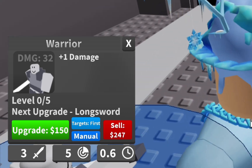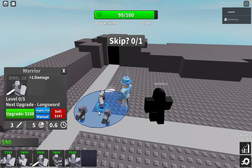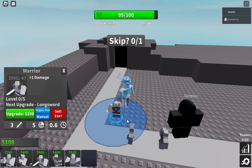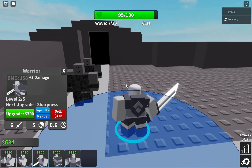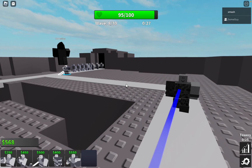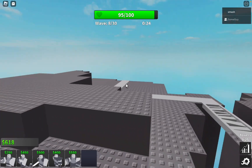The archer attacks every 0.6 seconds, three damage right off the bat. Oh, we got our first boss! I don't know if you guys want me to play more of Critical Tower Defense — let me know down below.